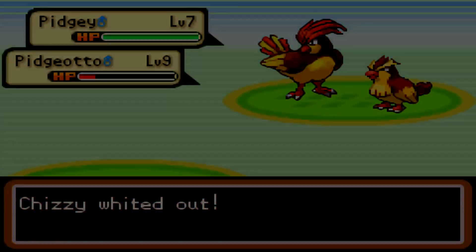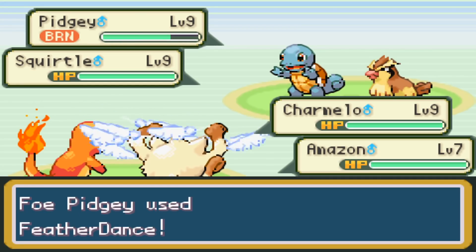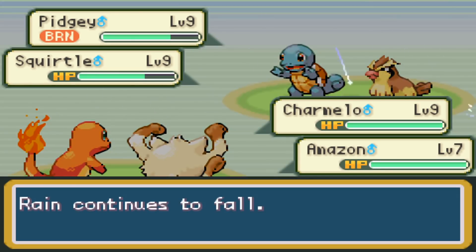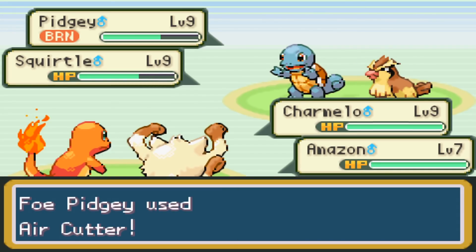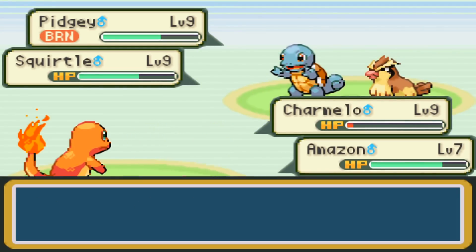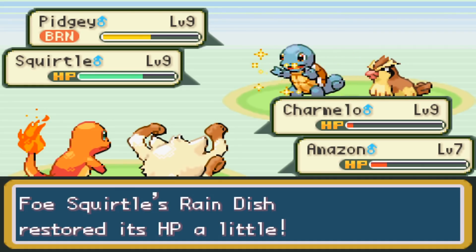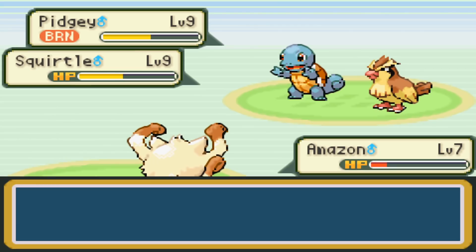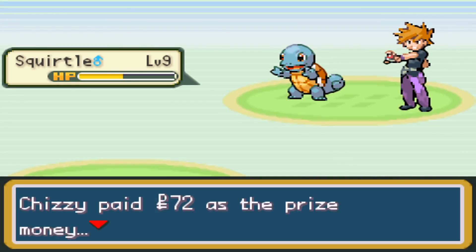Turns out it's Falkner, who has a level 7 Pidgey and level 9 Pidgeotto just like in Gold and Silver. Even though I trained my Pokemon to match his levels, I stood no chance against that Pidgeotto — it has Air Cutter which hits both Pokemon and is super effective against Mankey. Then battling rival Gavin again, Squirtle pulls out Rain Dance with Rain Dish and Leftovers, Mankey is at minus 2 attack from Feather Dance, and Gavin even reveals Surf — you can't get that HM till the Safari Zone. Pidgey finishes us both off with Air Cutter, and we've officially lost our first three battles of this ROM hack.